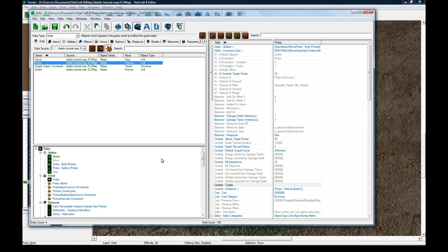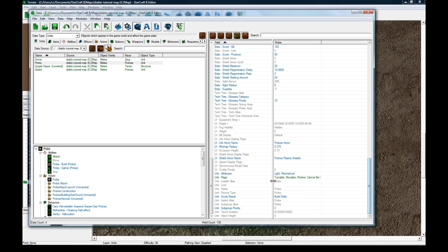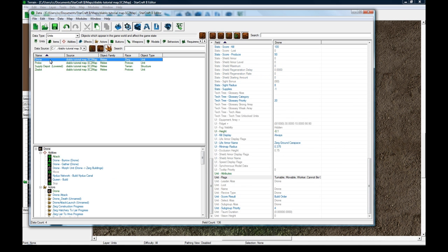The changes I made to the probe were to turn on the tooltip, and I also changed the attack ability to have no scanning or smart filters - I unchecked everything. For the probe I went to its flags and unchecked 'cannot be highlighted' so you can highlight him. That's important - you want to do that for every mob in your Diablo map with this system. I also unchecked 'no tooltip' so you can get a tooltip on him.